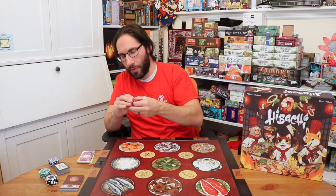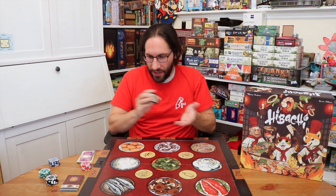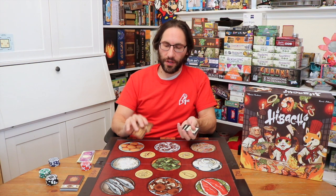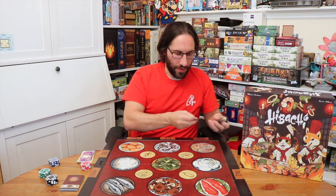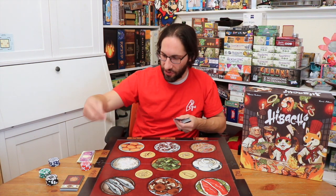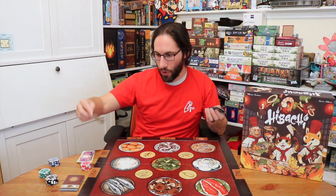Also there are ingredient cards which reflect what's on the table. The way this game works is based on the number of players, you're going to flip over ingredients — I believe it's plus two, so in a four-player game you flip over six — and then you're going to set them at the correct position on the table to represent that these ingredients are available for players.